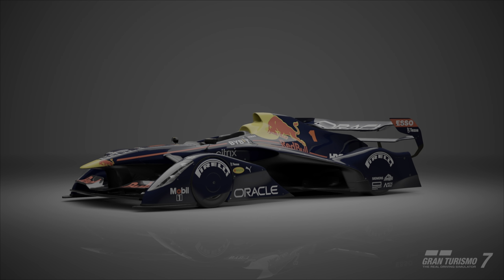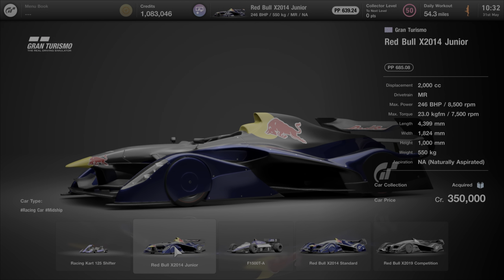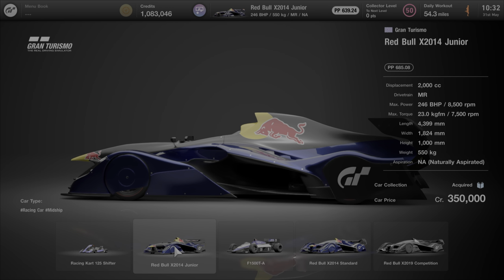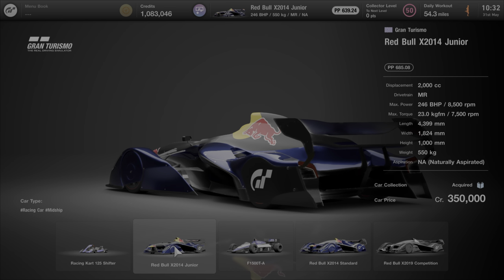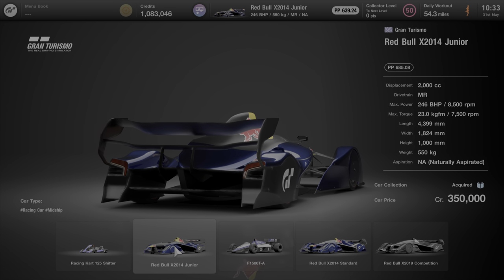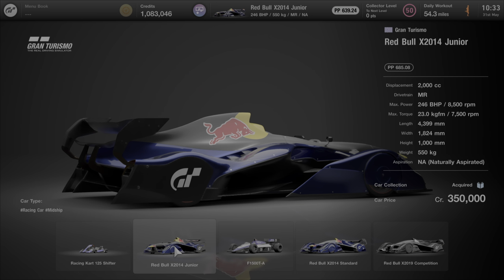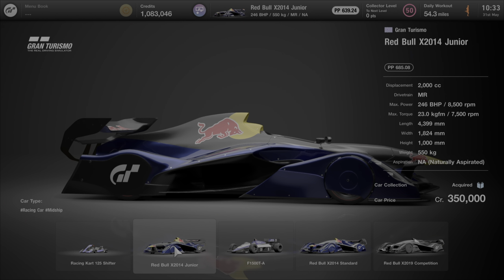As we're all aware, the Tomahawk X method is pretty much dead in the water, meaning that we're having to find new ways of making money and some of these involve going back to previous methods. If you want this car you can obviously buy it from the Gran Turismo dealer and it's only 350k, making it relatively cheap — meaning that within a single race you've pretty much made your money back and more than double what you paid for the car.